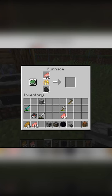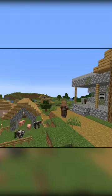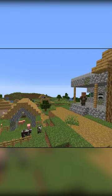For those of you who don't know, a smoker is a furnace that only cooks food, but it cooks it twice as fast as a regular furnace. It smelts items at a speed of 1 item every 5 seconds, or 12 items a minute. It's a butcher job site block which can be found in villages.